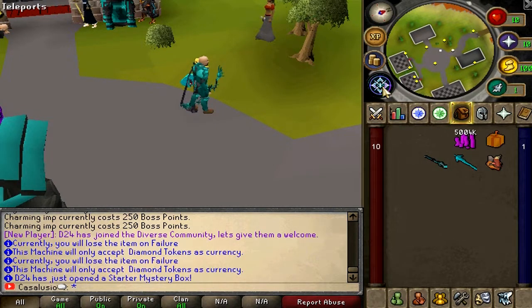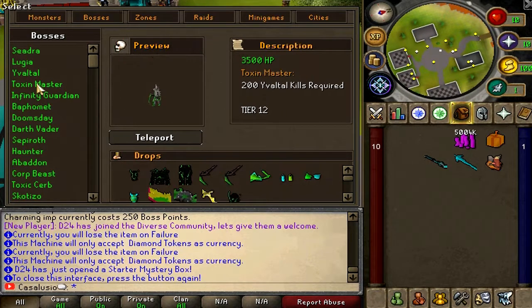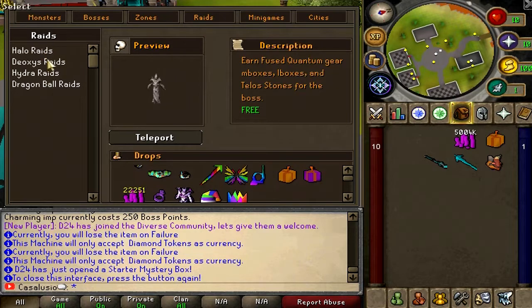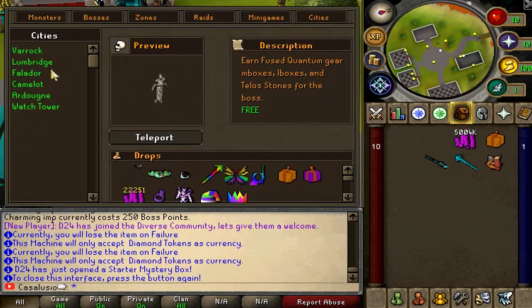Now let's check out the teleports. This is the button — look at all these NPCs, that's insane. You can check all the drops in here. In the zones tab there's a starter zone and an avenger zone — if you're new to Divers, the starter zone is where you should start. There are plenty of raid teleports: Halo raids, Deoxys raids, Hydro raids, and Dragon Ball raids. Minigames include Pokemon battles, murder ball, gun game, and space wars. Also there's Duel Arena with fight caves, plus all city teleports — Varrock, Lumbridge, Falador, Camelot, Ardougne, and a watchtower.